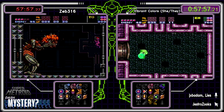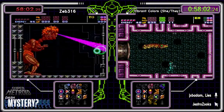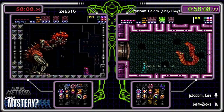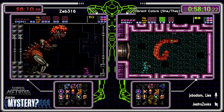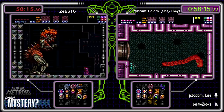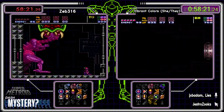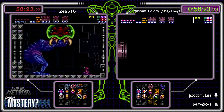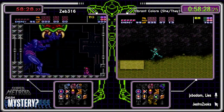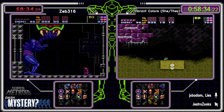Well played by Zeb — we're going to be at a little bit more than an hour, which is a decent time for what is kind of a tricky seed. This map was not the most kind — a lot of trolliness, especially having to go all the way through Wrecked Ship just to find Tourian, then all the way through Maridia to get to Kraid's Lair. Tricky indeed.